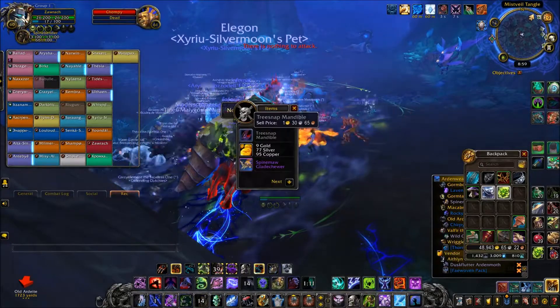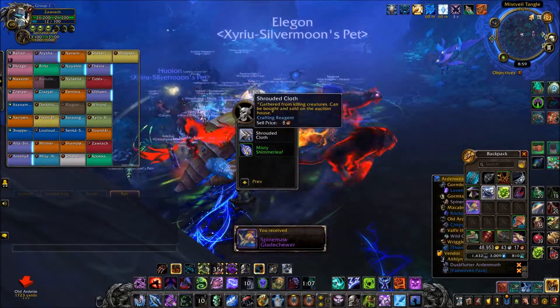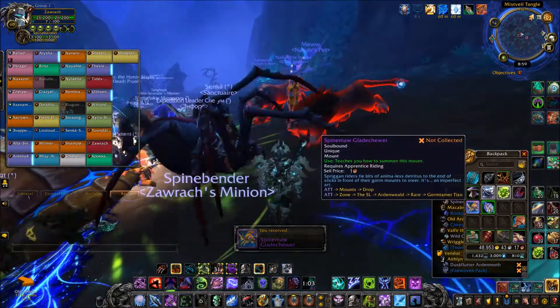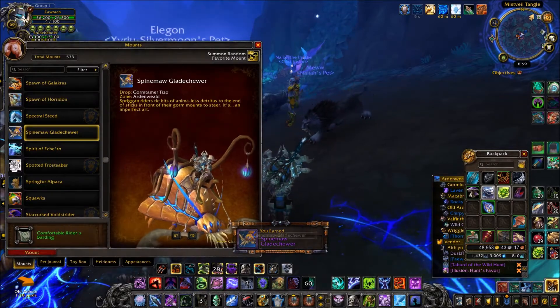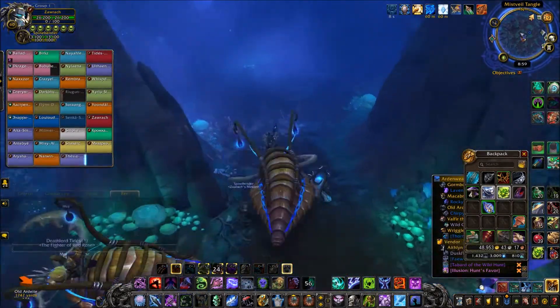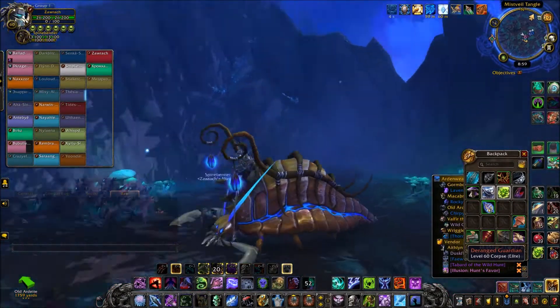Chompy is basically a big model of the mount. Once you kill Chompy, Gormtay Matizo will kind of fall off, and then that will be another killable rare. Upon killing that rare, this is a 100% drop for everyone that killed it. So it's a very easy mount to obtain — just join a premade group, kill a bunch of mobs, get a free mount.